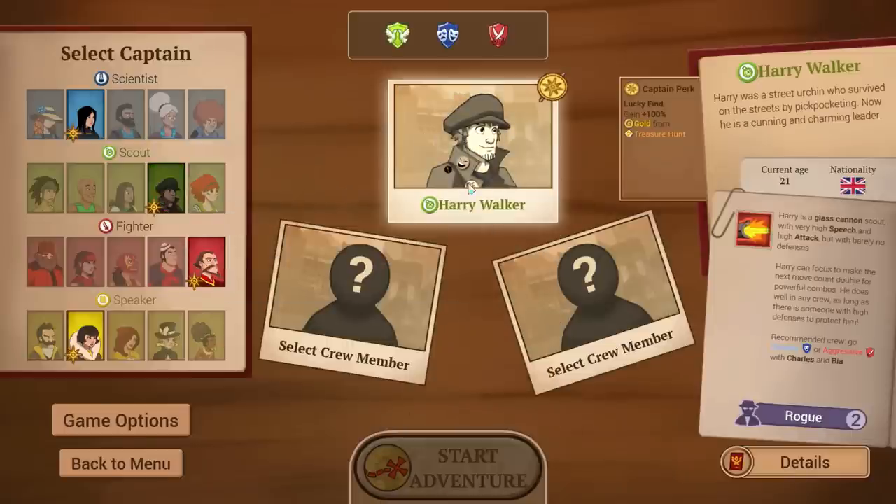I'm going with Harry Walker as my captain. Harry's a glass cannon — really low defenses, he's a scout, but he has really high attack power and speech skills. If he gets attacked or talked to, he's going to go down fast, so you need to keep him in the back line covered by some tanky individuals. Harry's from Britain, age 21 — a former street urchin who survived by pickpocketing, now a cunning and charming leader.